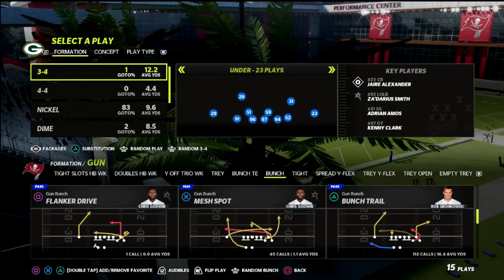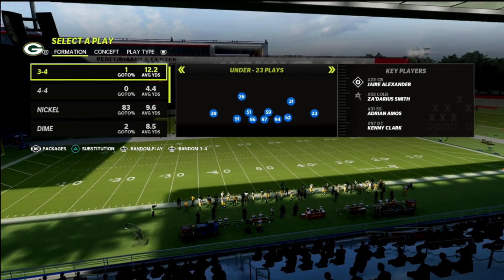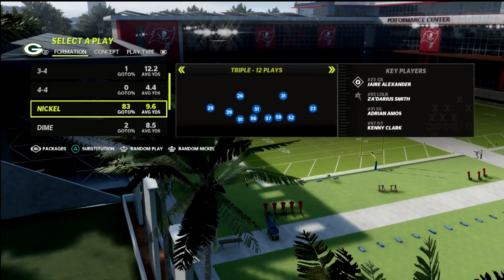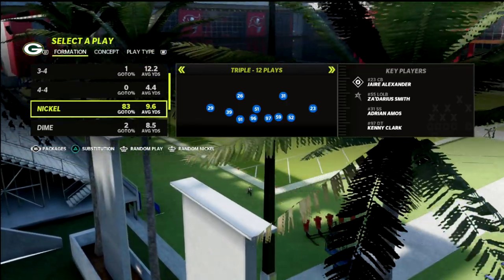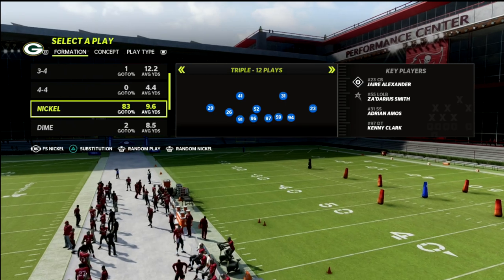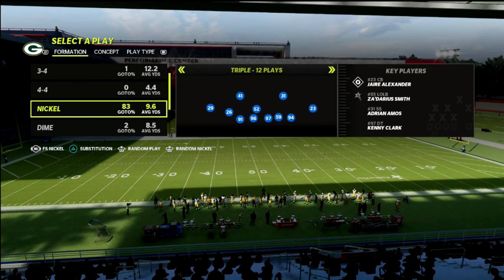On offense I'm just going to grab some plays out of the Raiders book — I think that's one of the more popular books right now because you can audible around different formations. I'm going to show this out of the Nickel Triple, but you can do this out of several different formations. I'm going to scroll over to the Free Safety Nickel package. You can find this Triple formation in the Baltimore playbook, the Chicago playbook, and a couple of others.